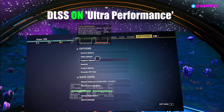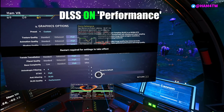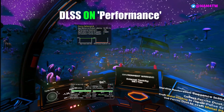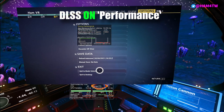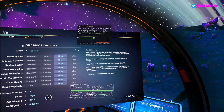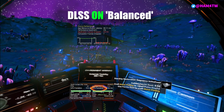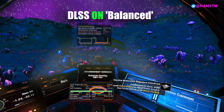Moving to the next level down — performance mode — we're still on 90 FPS and it's a little bit sharper. This is probably the setting I'd use going forward. On balanced mode, the frame rate drops to about 85 frames per second, and you can see the performance headroom dipping a bit under.